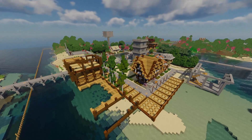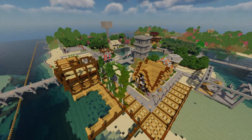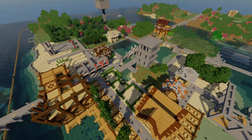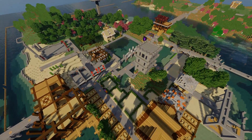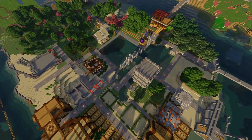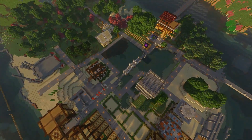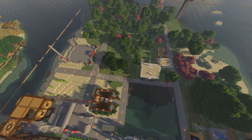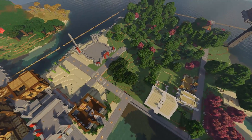Hello everyone and welcome back to my city — you can see we're flying over the dockyard. Today we are going to be building my villager breeder. My gear isn't very good at the moment, so I thought if I try and get trading on the way I can start getting good tools and equipment. We'll fly over here and this is basically where we're going to put the location for our villager breeder.